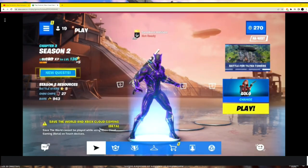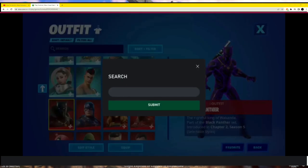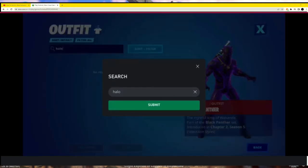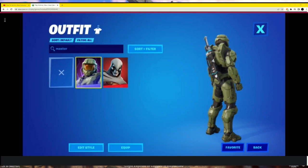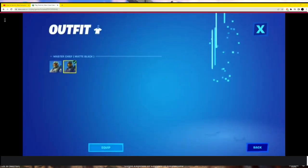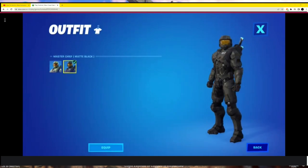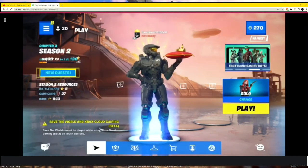Once you're in, all you have to do is go to your locker and find your Halo skin. Search up 'Master Chief' — here he is right there. Click it, and boom — look at that! We have Master Chief with the black style. This is not clickbait. We have the matte black Master Chief style and I don't even have an Xbox. Just follow this tutorial and you can get the exclusive matte black Master Chief for free — no Xbox required.